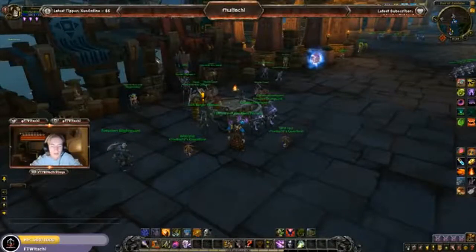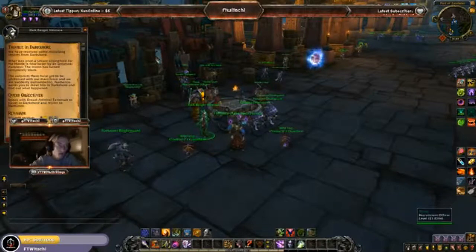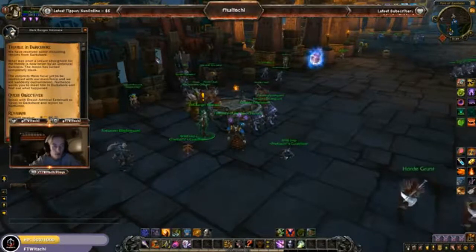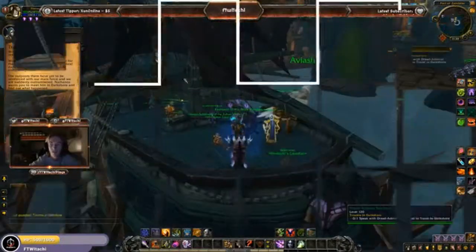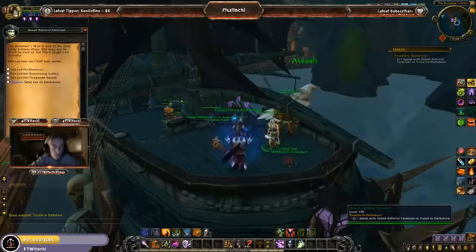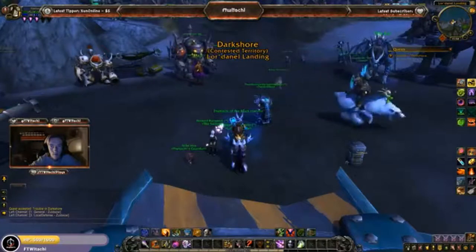Let's pick up the intro quest to Darkshore, basically called 'Trouble in Darkshore.' If you're going to be picking this up, it's going to ask you to go to Darkshore. We've got to go to our war campaign ship and basically get sent to Darkshore instead of going through the portal. Once you've done this, you get access to the portal.